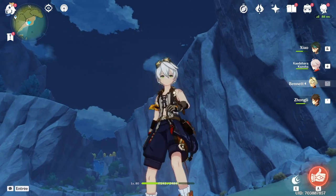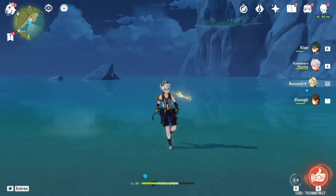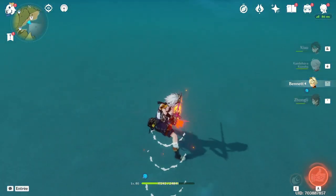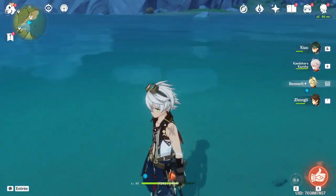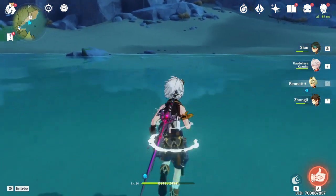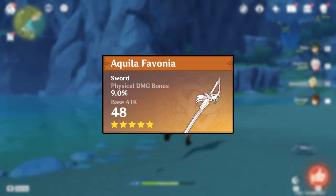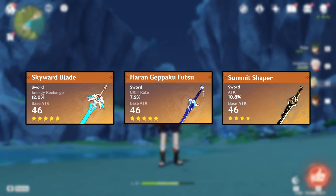For weapons, we're focusing on support, so Bennett needs energy recharge but most importantly a high base attack. The attack bonus from his burst scales off his base attack — meaning his character level base attack plus the weapon's base attack. So you want a high-base-attack weapon. Among five-stars, the Mistsplitter Reforged has the highest base attack and is ideal. Aquila Favonia also has a high base attack and works well. The substat and passive may be less useful but it's worth it. Other five-stars like Haran, Freedom Sworn, Skyward Blade, and Summit Shaper all share similar base attacks and are fine options.